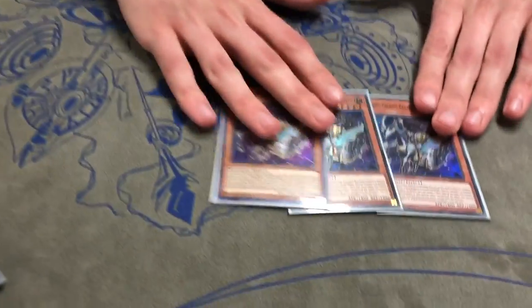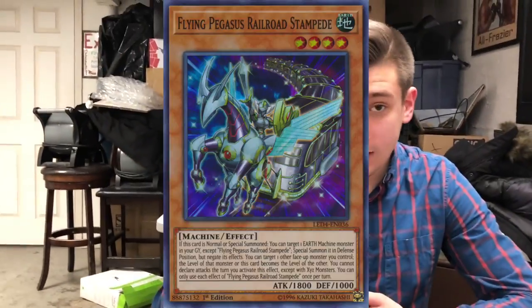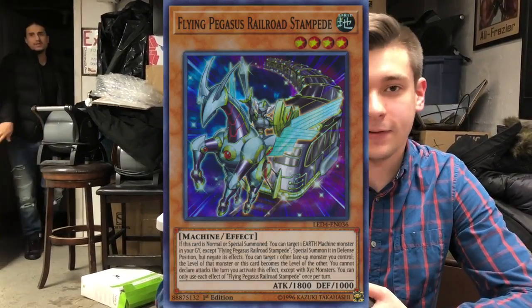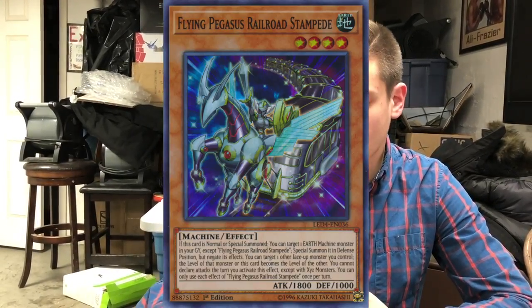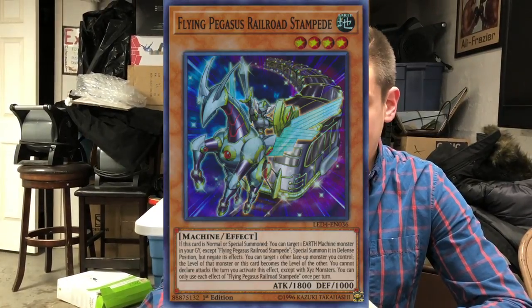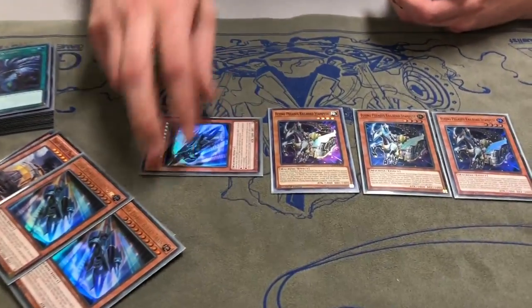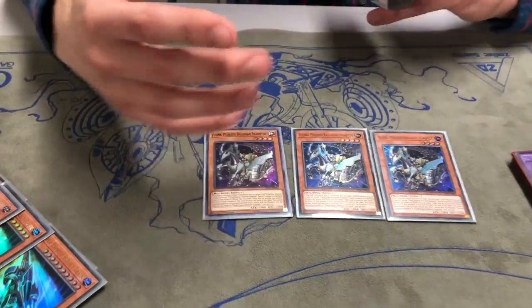Now for the level fours. This new level four is Flying Pegasus Railroad Stampede. Essentially it's a Wolf Bark on summon — normal or special. You can target any Earth Machine monster in your graveyard and special summon it in defense, with its effects negated. It has another effect where you can target one other monster on your side of the field and make both monsters the level of either. So you can technically make rank fours in this deck — you can bring back Bullet Train and make him level four and overlay for a rank four. But I don't play rank fours; we just go for rank tens, making him level ten as soon as possible.